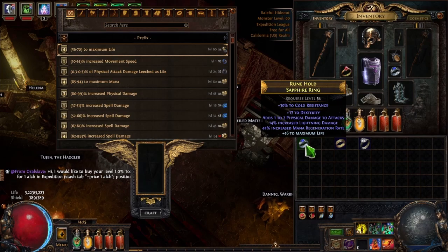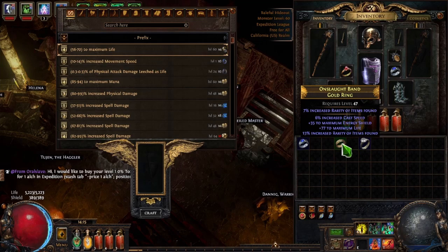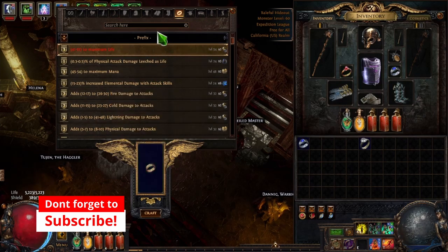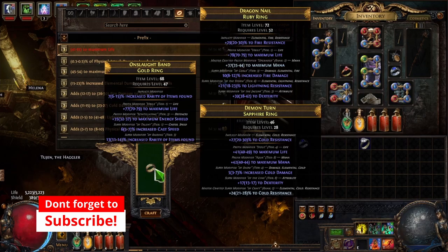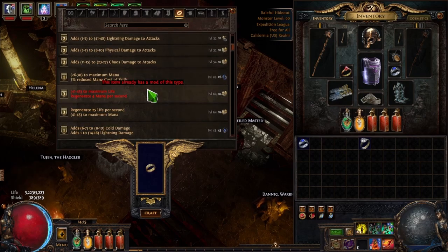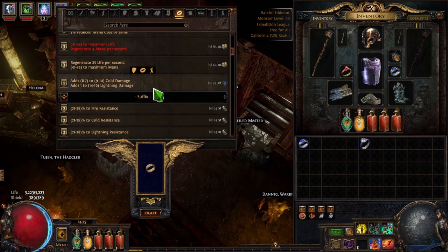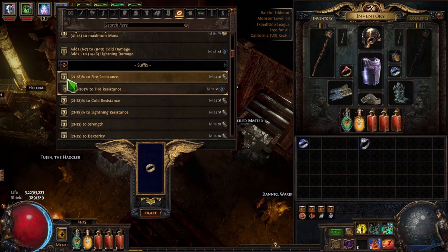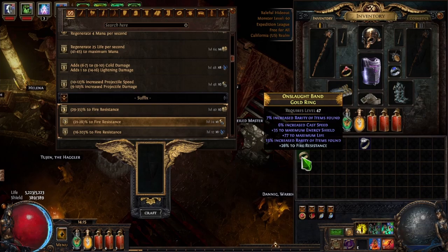So if your build needed life and you had a ring like this, that's what you do. Now let's go to this ring — let's pretend our build needs fire resistance. This ring has two open prefixes and two open suffixes, so we could add either. Also keep in mind you can only add one crafted mod. We'll come down to the suffixes, click on fire resistance — there are two options, Tier 2 and Tier 1. We'll add Tier 2, which crafted on 26% fire resistance.